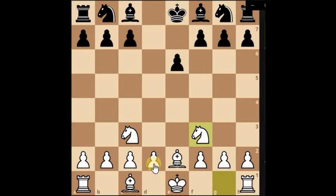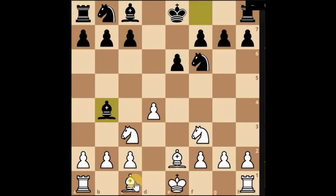Develop the knight ready for castling, brought the knight out so it can push through the center. The bishop's attacking the knight, just developing another piece so we've got all our minor pieces developed.